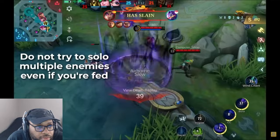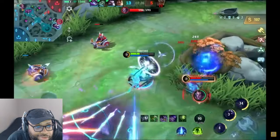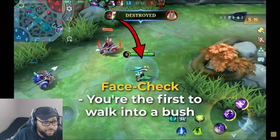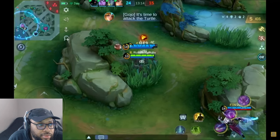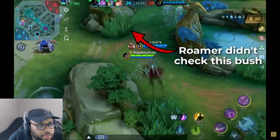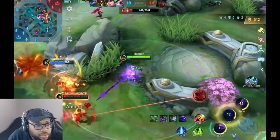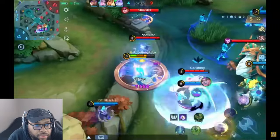You should never ever face check unknown bushes as a gold laner, especially when enemies are missing. You are very squishy, so even a one-enemy ambush can finish you off instantly. Face checking means being the first to walk into a bush while an unknown bush is one you had no recent vision of. Always allow a more tanky hero — usually your team's EXP laner or roamer — to check bushes ahead of you first, then follow behind them. During team fights, position yourself near your teammates so they can assist if you're jumped on, since the gold laner is usually the highest priority target.